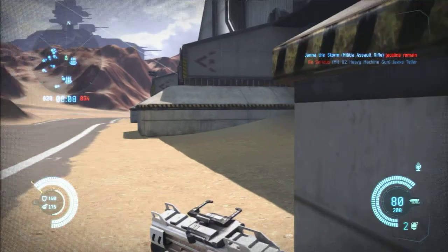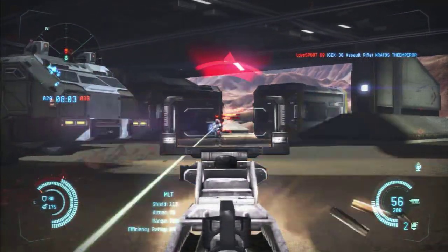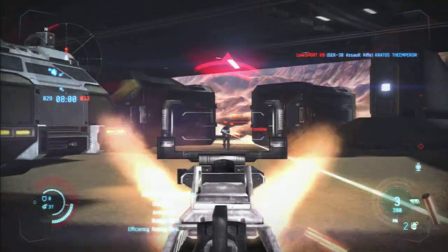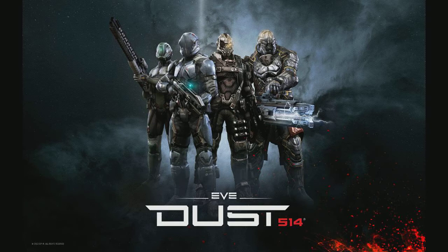What's cool about these guns is you can use them as both primary and secondary. You could have your GEK-38 assault rifle as your primary, and then in close quarters situations pull out the submachine gun — whichever you prefer: assault, breach, or standard — to quickly take out guys close to you with lots of ammo and good damage. Long range they don't really make an effect, so I'd recommend using them as secondaries. That's my guide on submachine guns in Dust 514. If you like the video, be sure to subscribe, and thanks for watching!